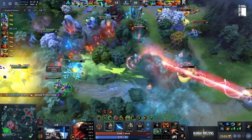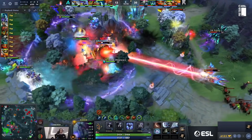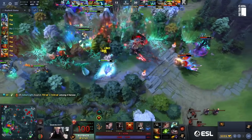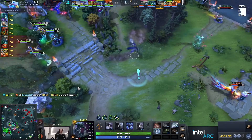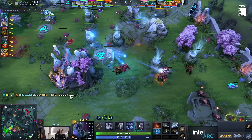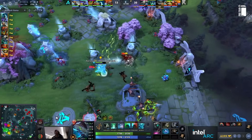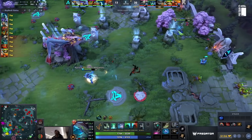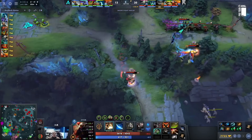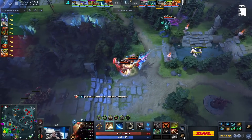Arteezy down to half health. 23 cannot stay close to him though. Nice wave — and they have the Sunray, that's also a problem. So much damage between Lornoff and 23. They cut Saberlight down pretty easily there. Another teamfight win — eeked out in the face of defeat. 40k net worth. Aurora do not care.